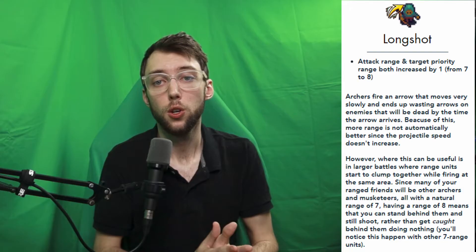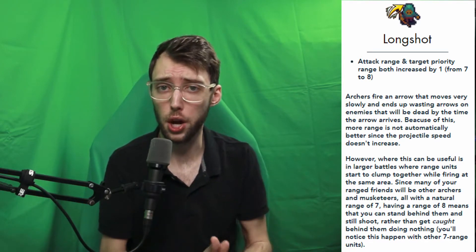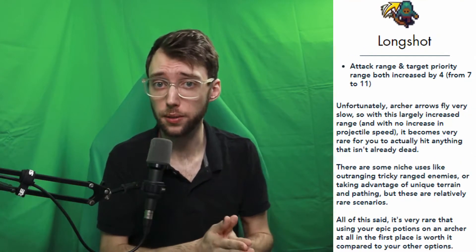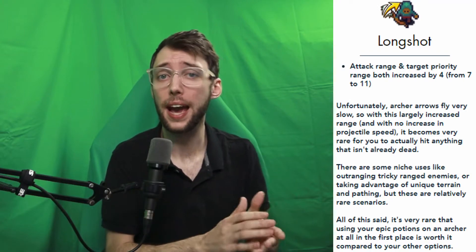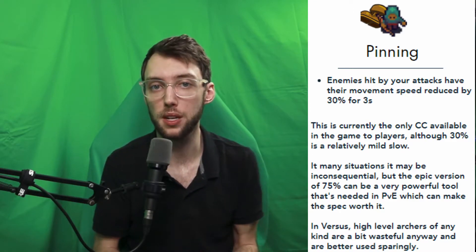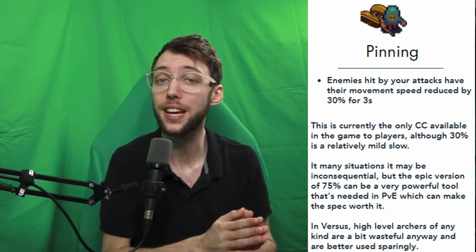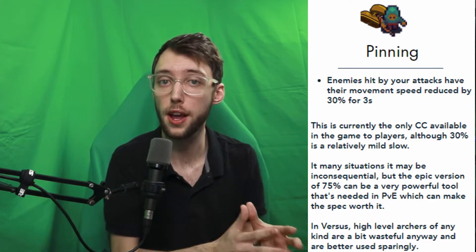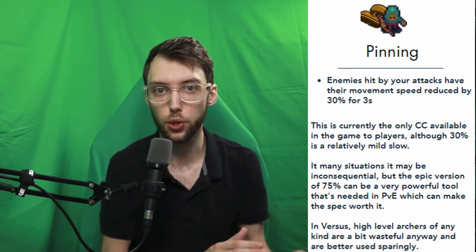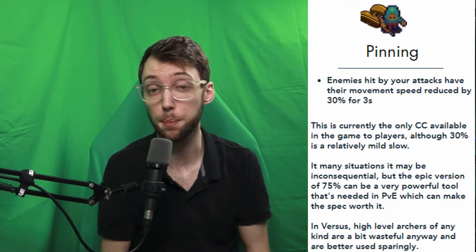Now let's take a quick look at specializations. For the normal unit, the Longshot specialization increases range by 1, so your range will be 8 instead of 7. If it's Epic, it goes from 7 and adds 4, going to 11 range — so Epic actually gains more range. The Pinning Archer, when it attacks, reduces movement speed of the target by 30% for 3 seconds on non-Epic. If it's an Epic unit, it's 75%, so there's a 45% difference. This is the only form of CC in the game, making it very viable especially in PvP and dungeons.